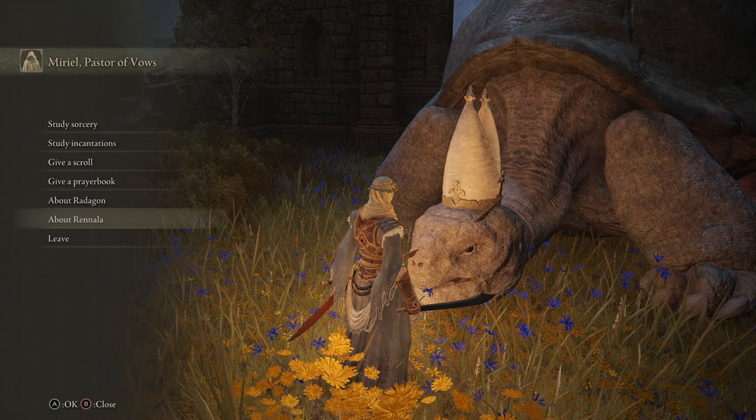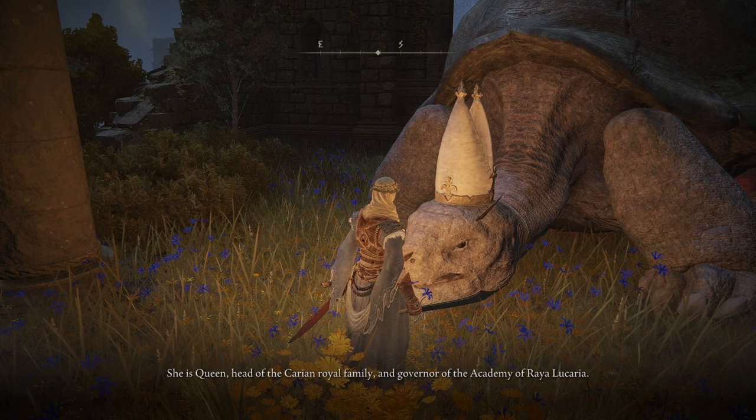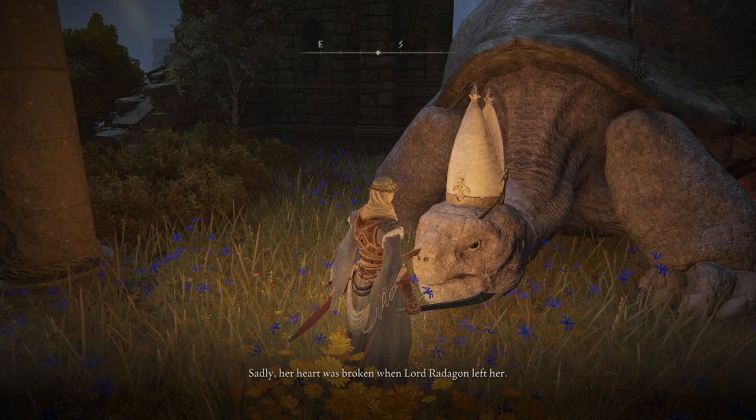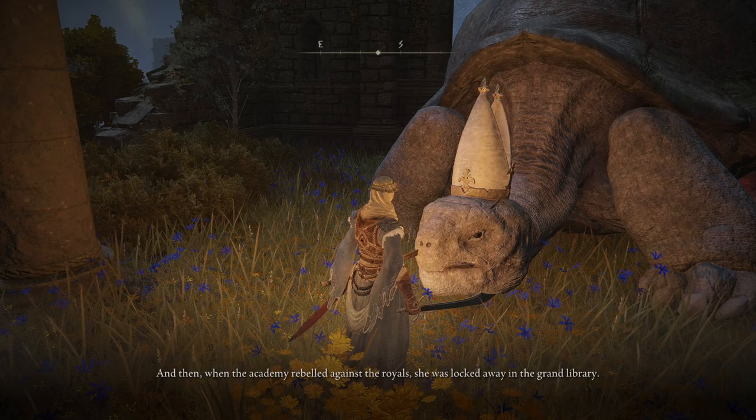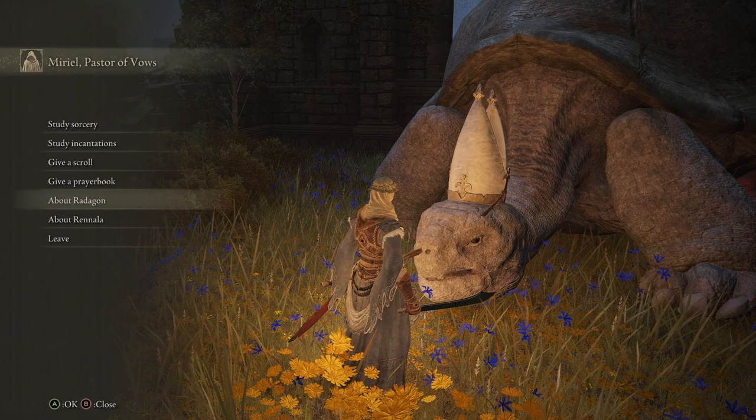Interesting. Let's ask about Renala. You wish to know more of Lady Renala? She is Queen, head of the Carian royal family, and governor of the Academy of Rhaelucaria - the great and beautiful Full Moon Witch. Sadly, her heart was broken when Lord Radagon left her. And then, when the Academy rebelled against the royals, she was locked away in the Grand Library. Does he say anything else about Radagon?